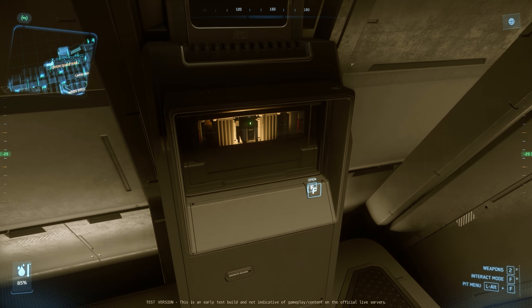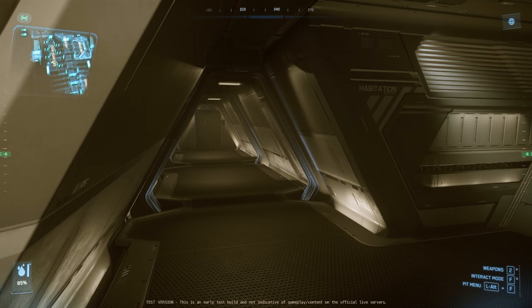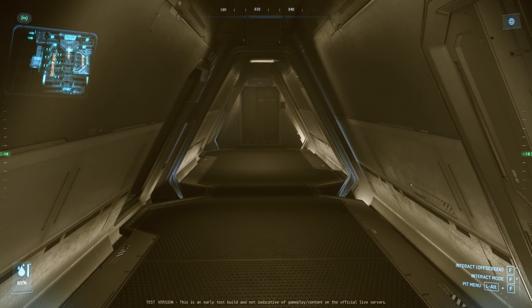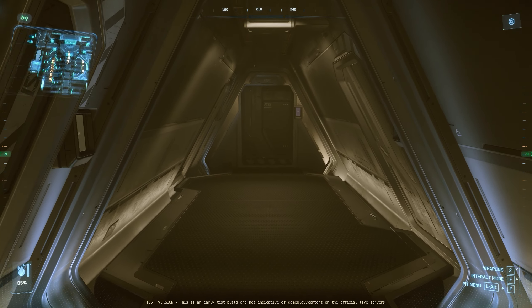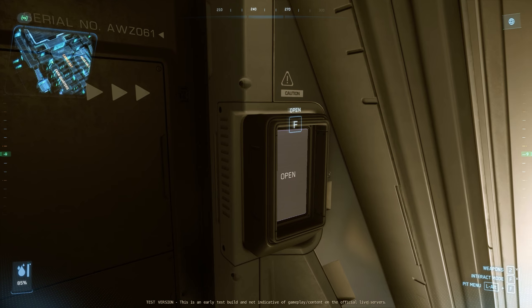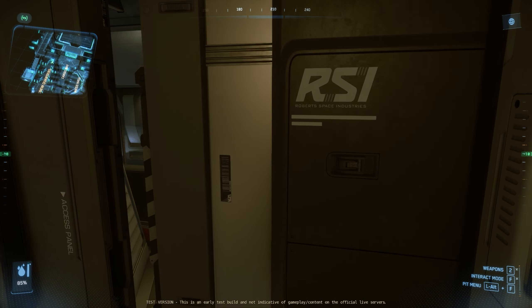Another fuse box can be found here. There's plenty of space for all the crew — 12 in total — and there's even space for a second-in-command or a fighter pilot, should you have a fighter in the hangar, which we'll explore a little bit later.